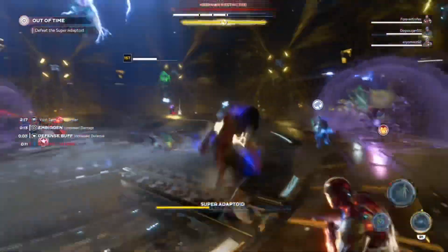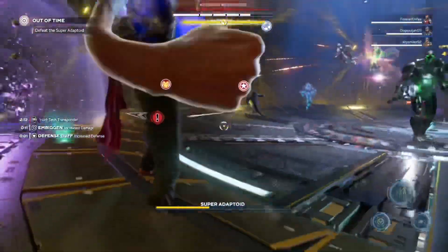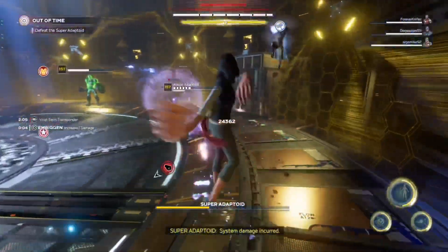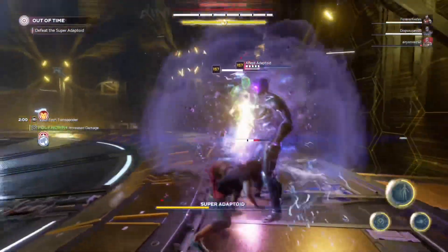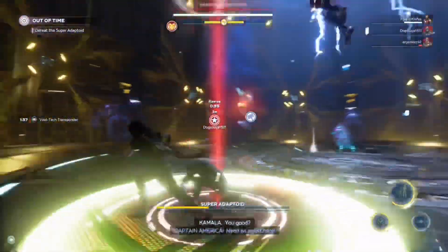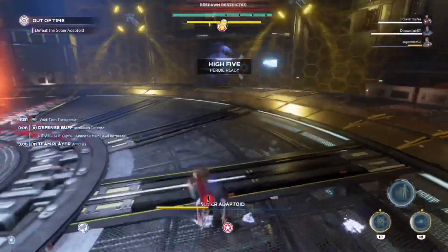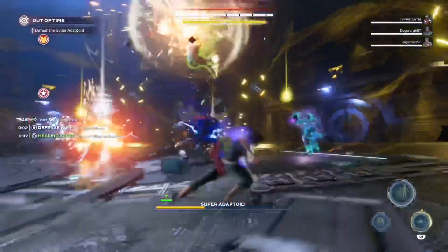For the user interface: after opening and closing the operations menu with a controller, players can now reopen the menu with a mouse. For gear challenges and rewards: certain epic hero gear set items no longer drop with stats as if they were power level one - that's now fixed. Known issues include: placeholder code correctly appears on screen in the hero selection menu in Mega Hives after a hero is down, and the 'My Life as a Weapon' mission incorrectly shows two pieces of shield gear as the reward instead of one piece.